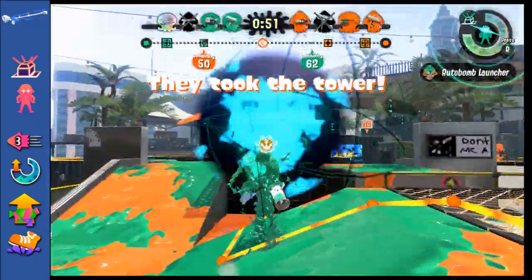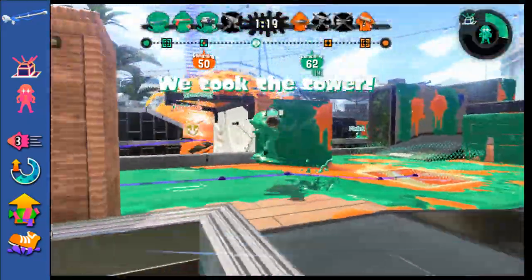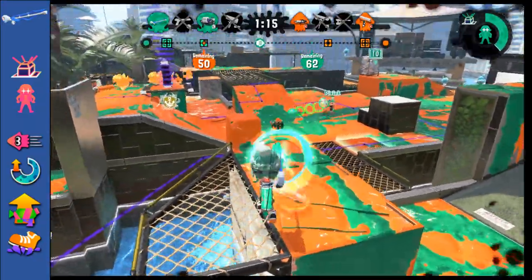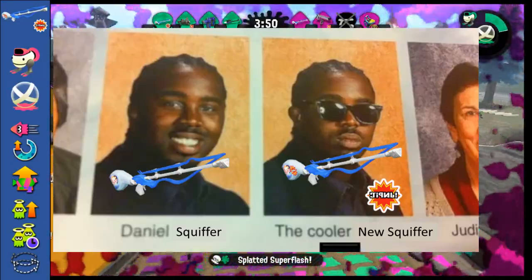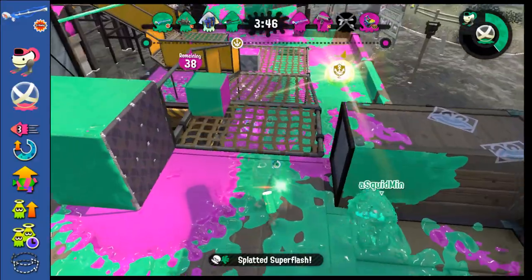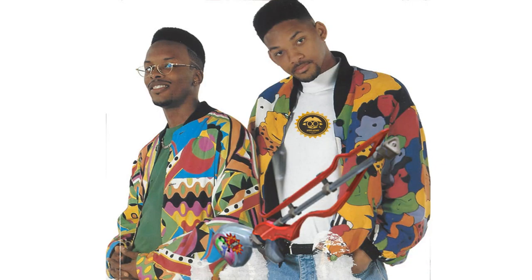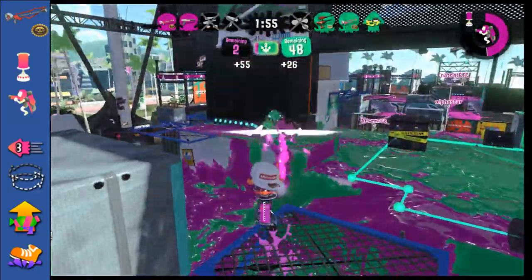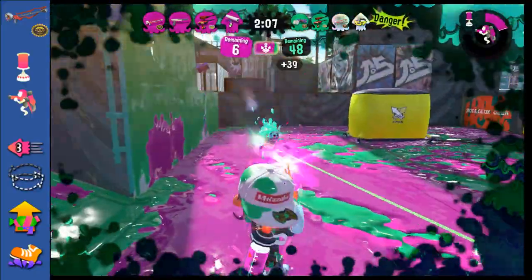Point Sensor will tell your team where the other team is, and can be useful for hitting your flick shots. Ink Armor will protect your whole team for a little bit — it might protect you from a shorter range foe rushing you while you're charging up. The New Squiffer is probably the best one of the three squiffs. Auto Bombs are useful for many situations, and Baller actually makes sense on a shorter range charger. Suction Bombs can also be useful for zoning and controlling your space. If you're good at sniping and you're good at simping, then you're probably also good at Inkjet.